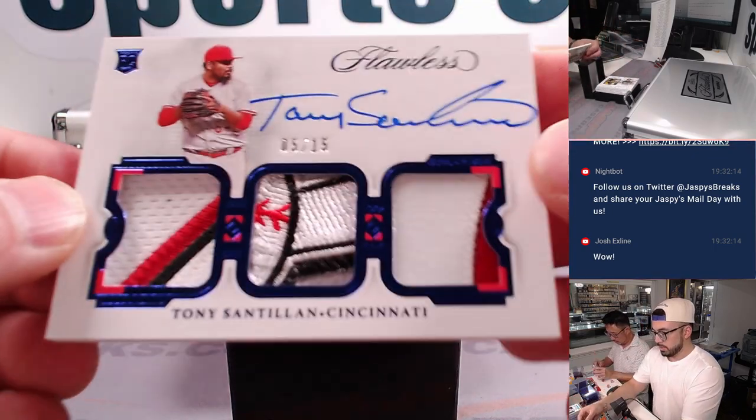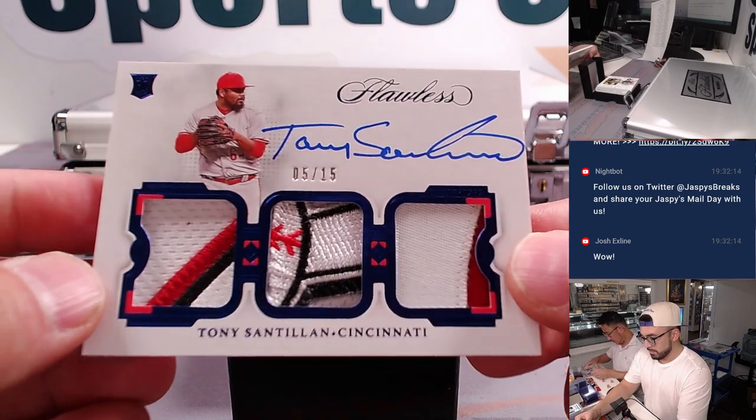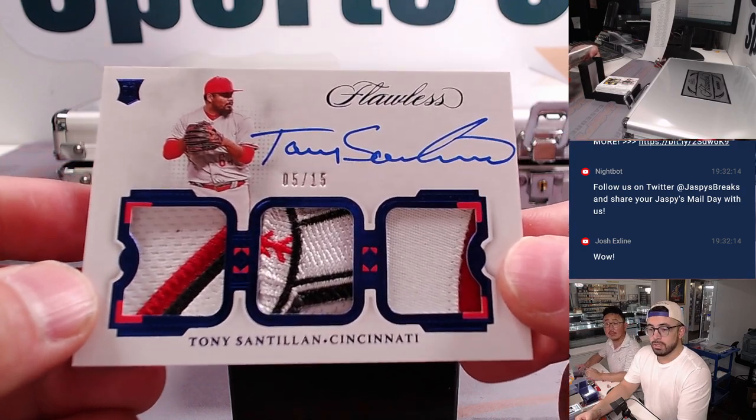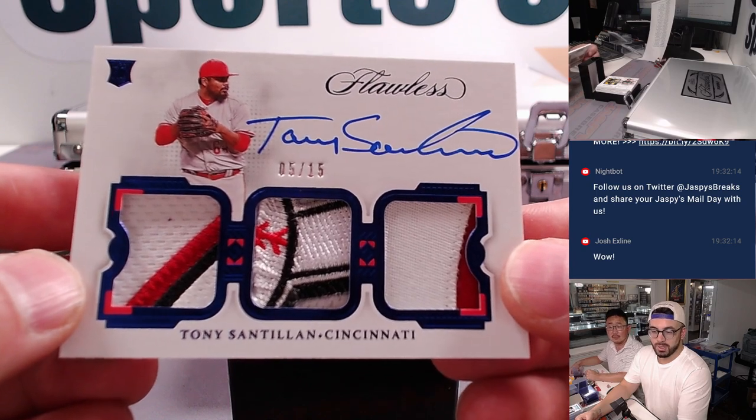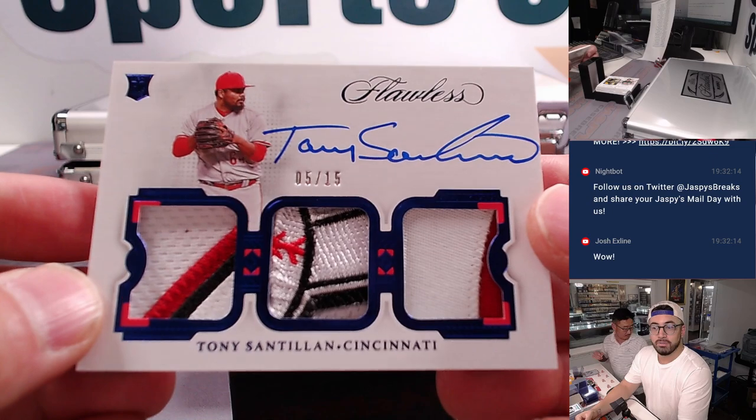Up next, Cincinnati rookie Tony Centillian — this is the 5 out of 15, Cincinnati Reds. Congratulations, this one is going to you, Ron Wester.